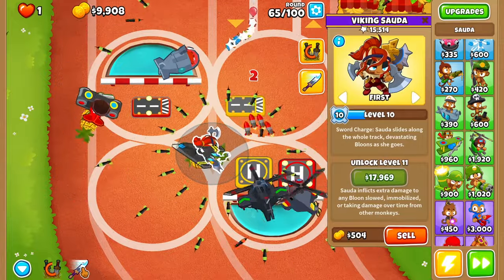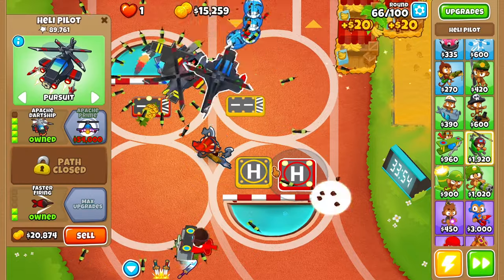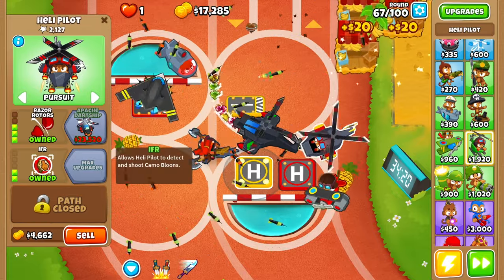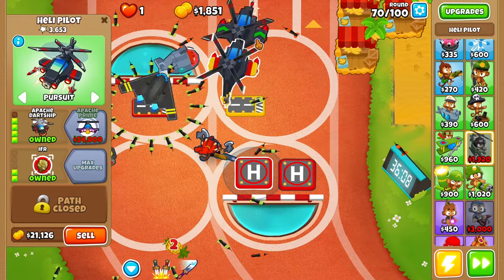Sauda's already level 10, so we now have another ability. He is looking sick. Before anything, instead of upgrading this one guy to Apache prime, I'm actually going to do this one — so it's a 5-2-0 — it has camo detection. There we go — the Apache dart ship. Boom.